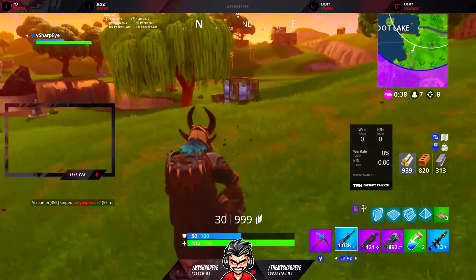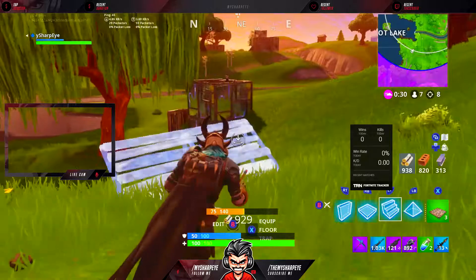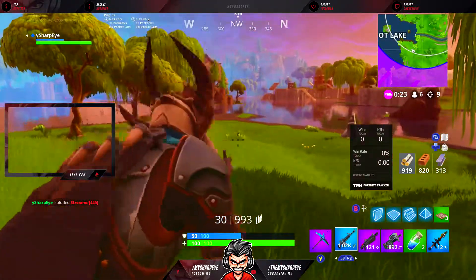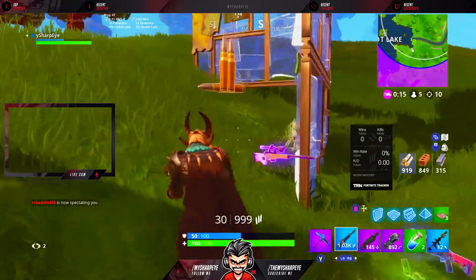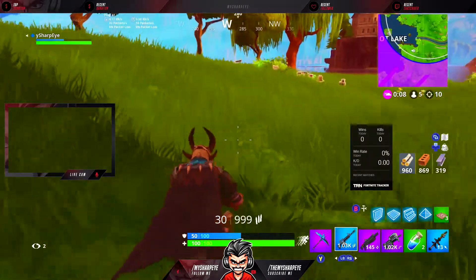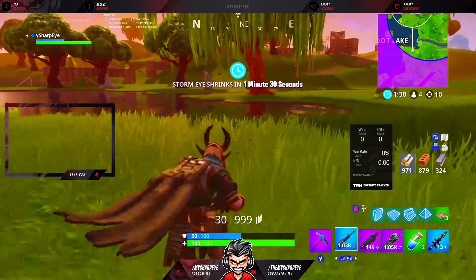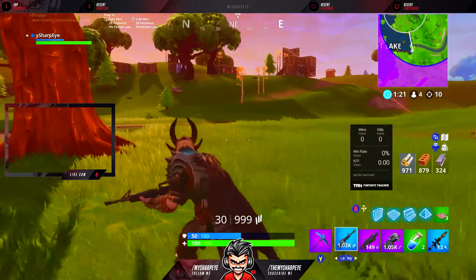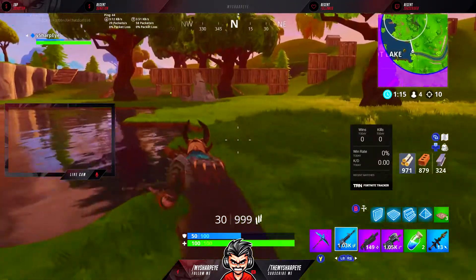The storm circle changes: the safe zone 2 wait time is going from 150 seconds to 120 seconds. The zone 2 shrink time is going to be 2 minutes from a minute and a half — so they're making the shrink time longer but decreasing the wait time. It's essentially the same total time, just reversed — the storm will be moving for more of that time rather than waiting.